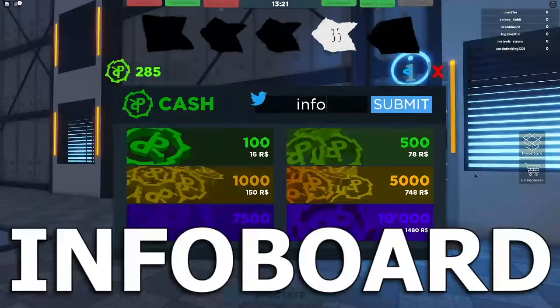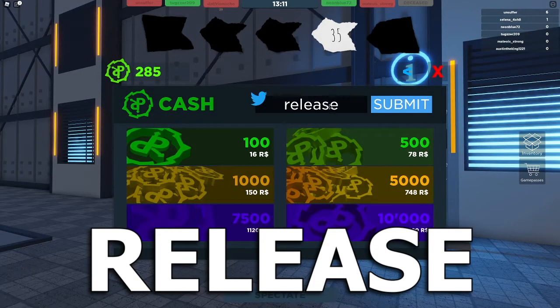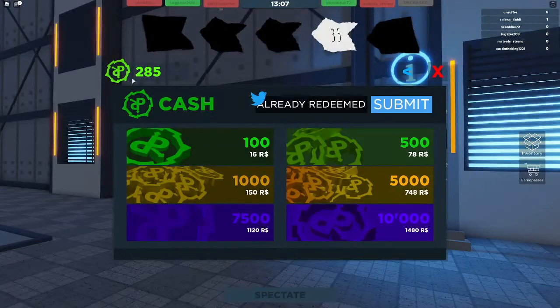The first code is 'info board' — just like that — and submit. It should give you $70. The next one is 'release', which is the one currently on his Twitter, and it gives you $50.